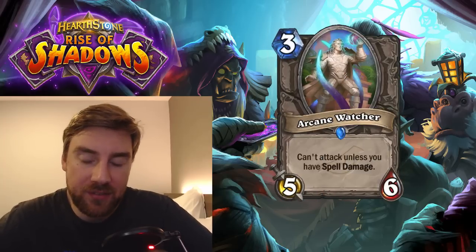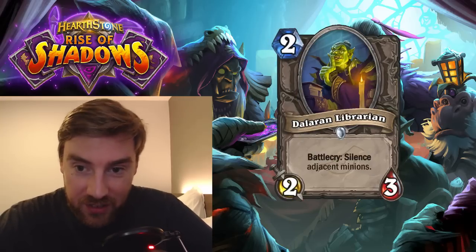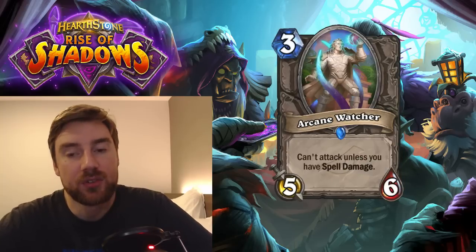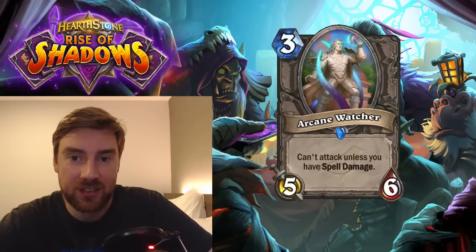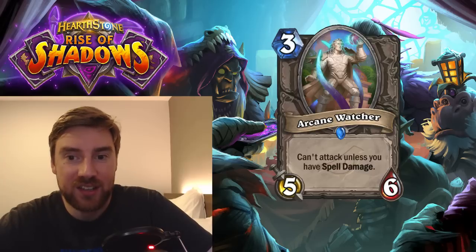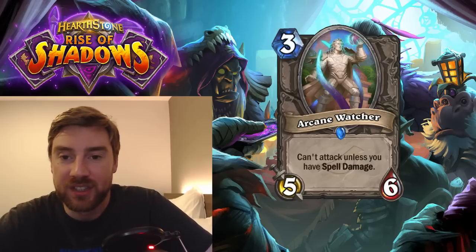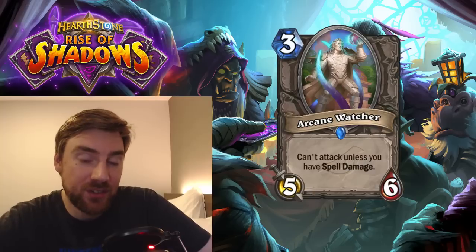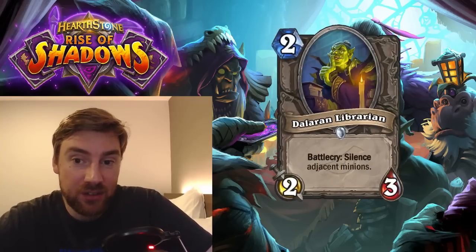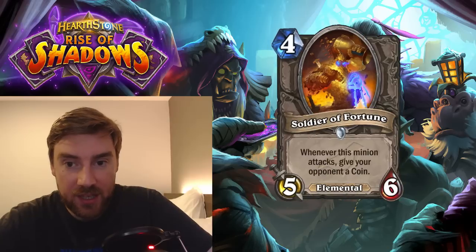Next is Arcane Watcher, a 3-mana 5 attack 6 health. Can't attack unless you have Spell Damage. This is a good target for the Dalaran Librarian, and we've seen some other Spell Damage cards too. This needs to go into a Spell Damage deck because a 3-mana 5-6 is ridiculous stats. If you could silence this yourself I think that's more likely what you'd want — if you're relying on Spell Damage to activate it, too often you just won't have the card you need in hand. But silencing it could be an option. These two do synergize together — turn 3 this, turn 4 the Librarian with the hero power is pretty nice. We'll see how this one shapes out.